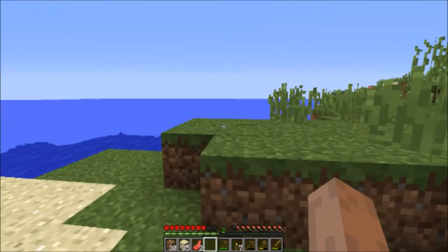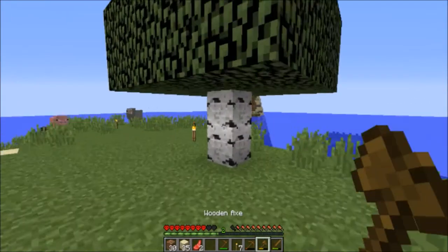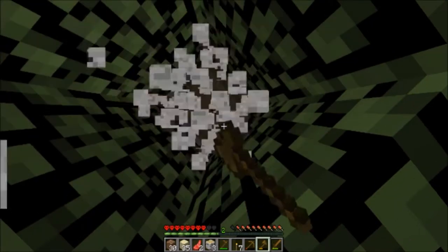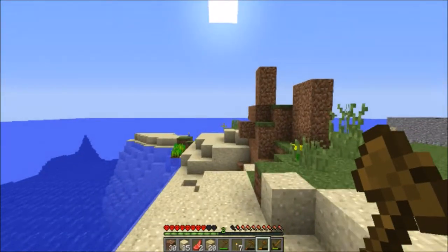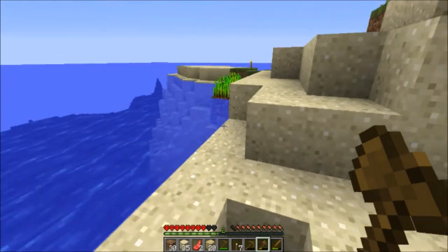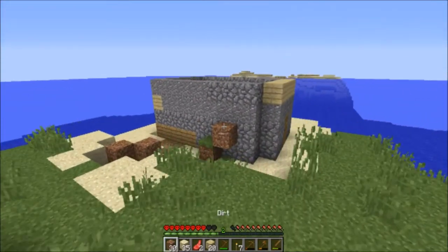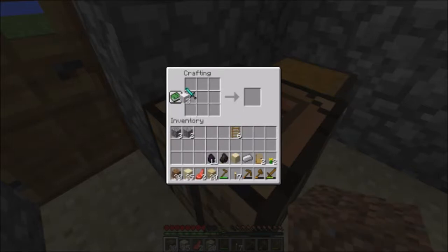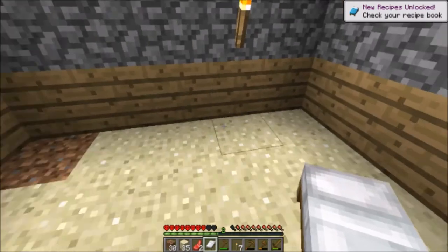I'm gonna have to go and get more wood. There's some around here, so I'm gonna grab some of that so I can make a bed. Let's grab this and make a bed. But first I want to check on my crops over here real quick. Then let's make a bed so I can sleep no matter what. Let's just place it right here.